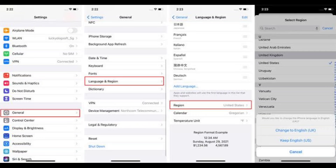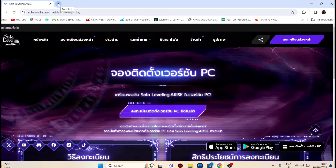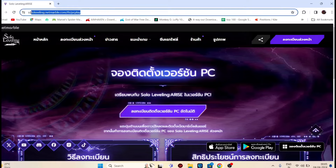After changing your region, just go to the Apple Store and download the game. For PC, you have to go to soulleveling.netpowerable.com/dh/pc-play, and after that you'll come to the download screen.